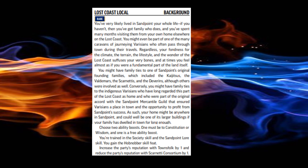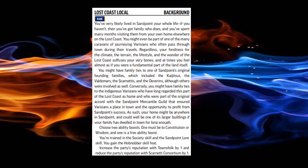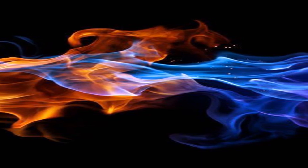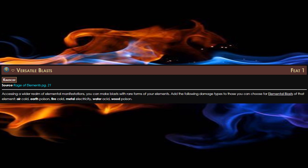Since we're Dual Gate, we're going to get two Impulses — one Air and one Fire — at level 1. And of course, we're also going to get a Basic Kineticist feat. For our Basic Kineticist feat, we're going to go with Versatile Blasts.